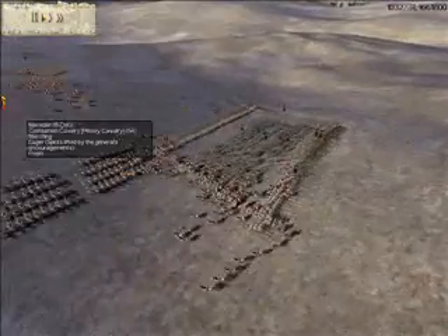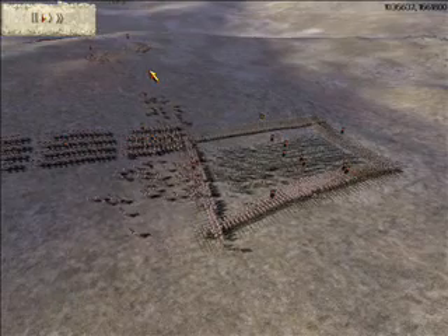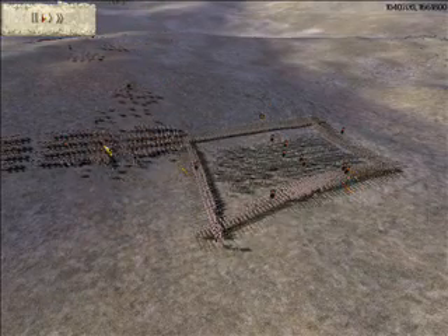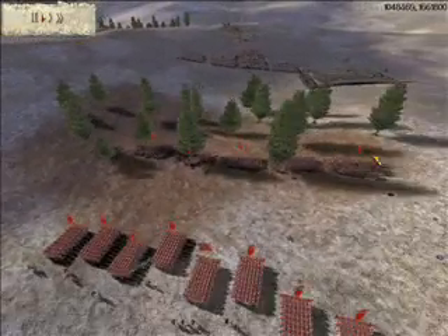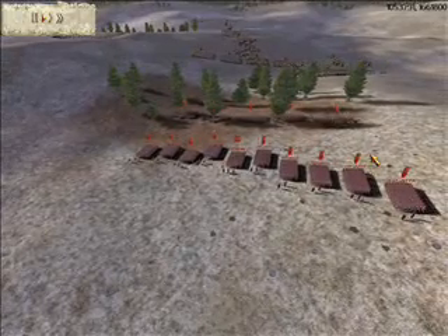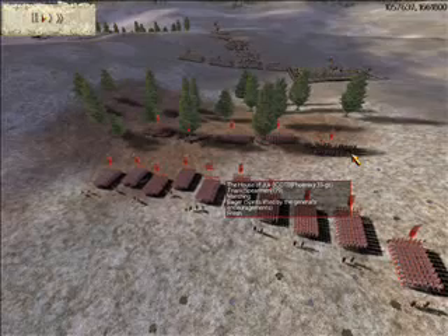He has 8 units of companion cavalry, phalanx, and archers. He has his archers in a box formation, which would pretty much take out my entire army if he was the Greek city-states, but he's the Greek of Macedonia. I have 10 units of urban cohort, 5 units of triarii, and 5 of Veteran cavalry.